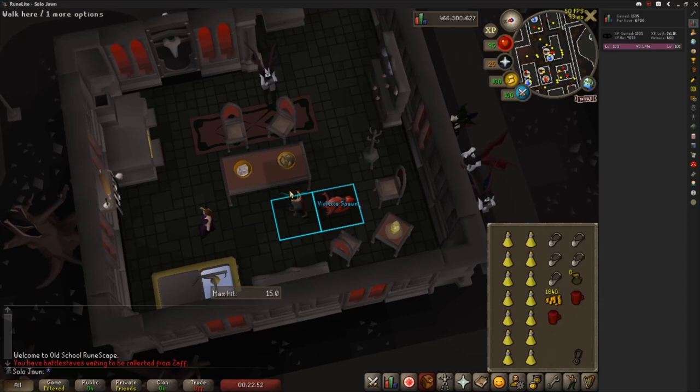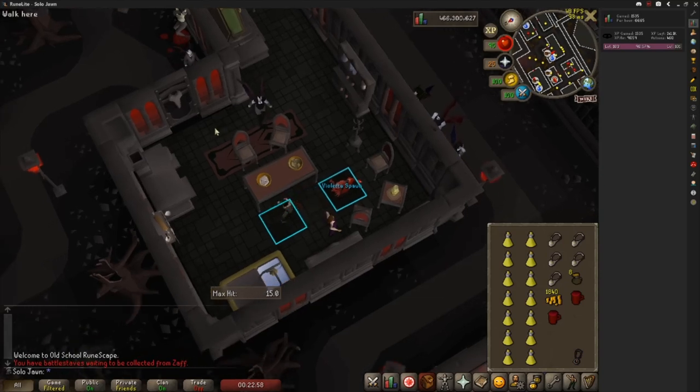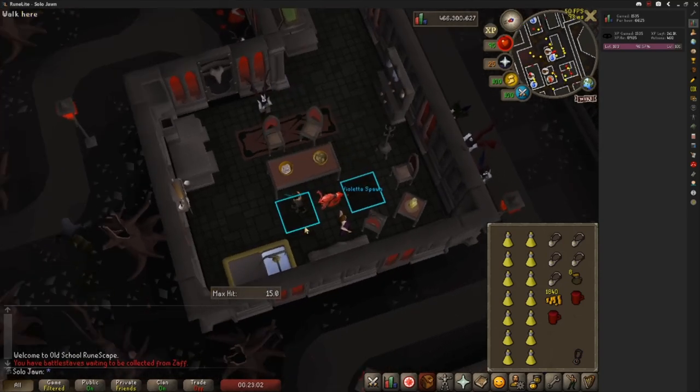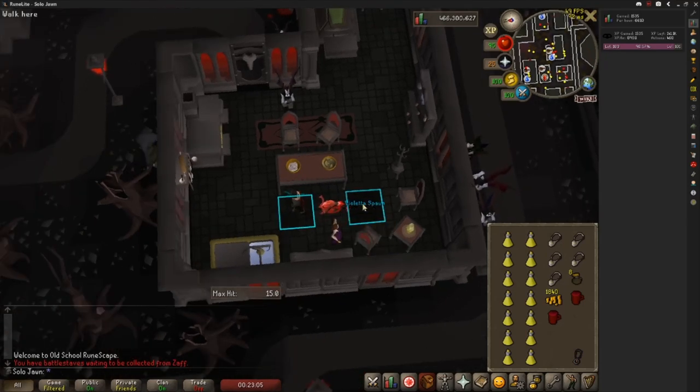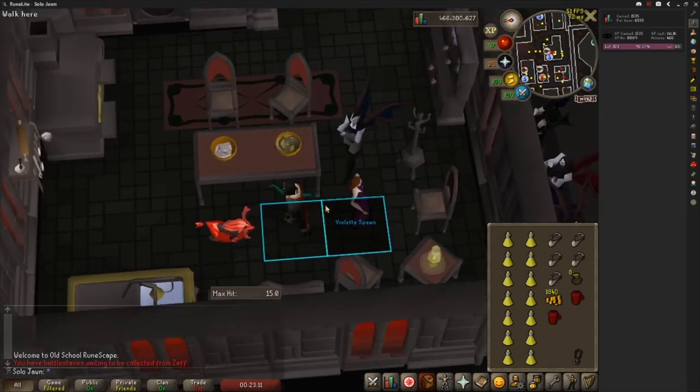So that's how the method works, but how do you actually set it up? The first thing you want to do is tag a Vyre Watch Sentinel from outside and lure it into the house, then close the door behind it. Then position it on the east side of the table, just like we are here. Wait for Violetta to walk right there, step here to lure the sentinel over, step back, and just like that, the spawn is set up.